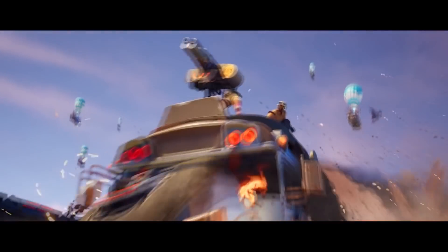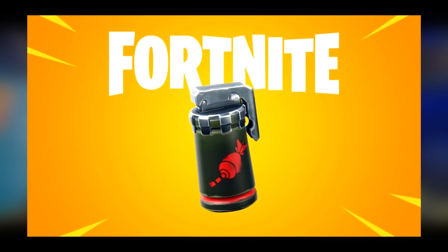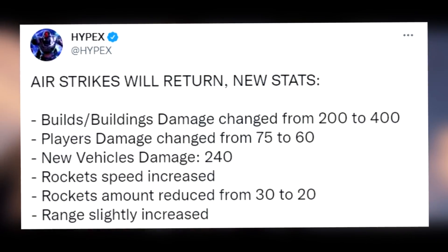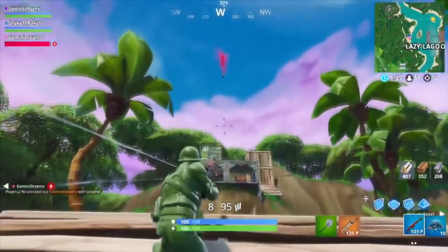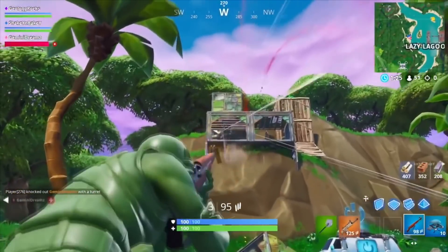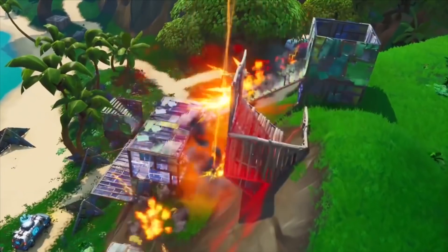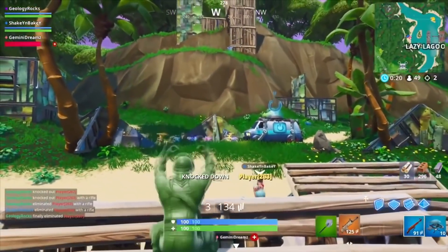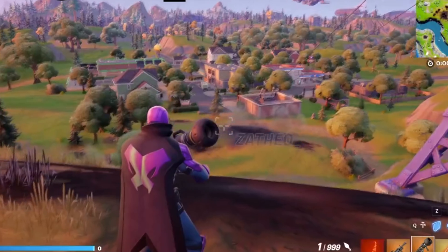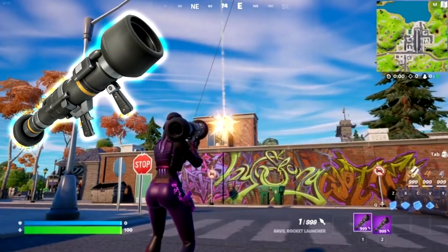For the next two secrets, we have some brand new weapons returning and being unvaulted in the Fortnite Season 2 loot pool. The first item is the Airstrike, which was only in the game for a very short period of time — it was a grenade-type item where you threw it and wherever the signal flared, a massive airstrike would barrage that area, which is really good when you're in an intense build fight. Dataminers also found in the Season 2 files a brand new rocket launcher coming called the Anvil Rocket Launcher.